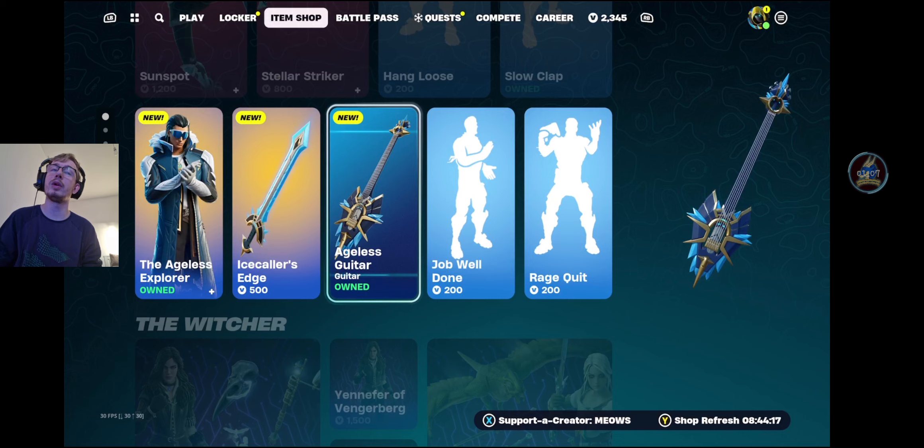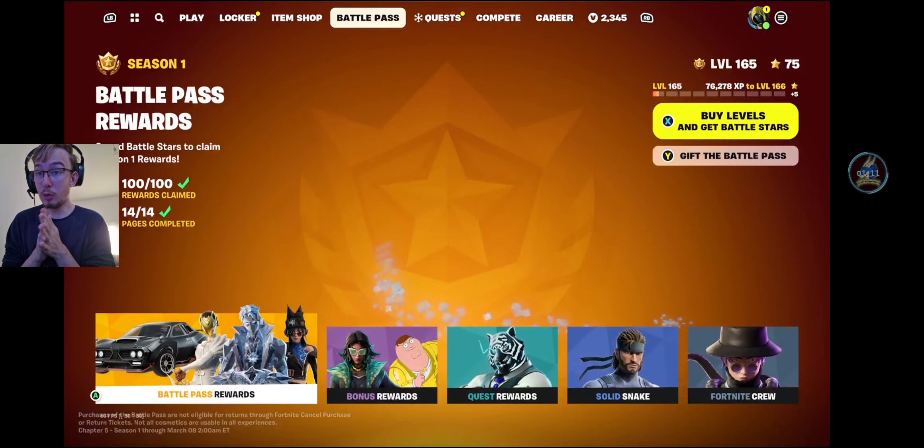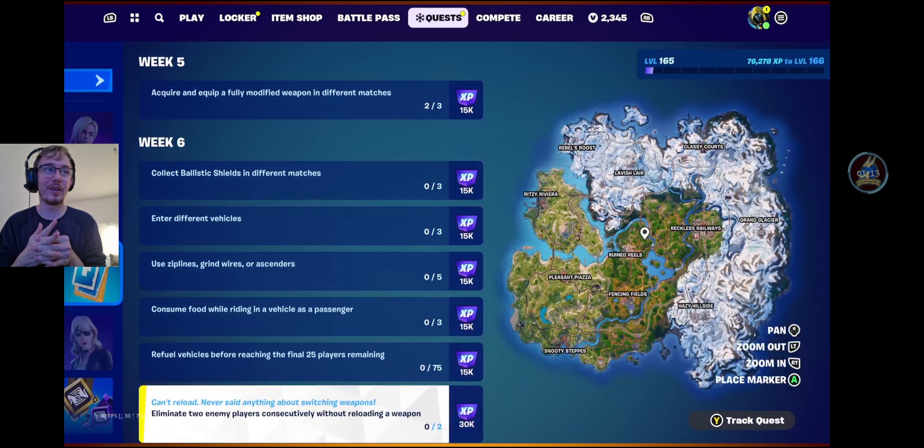We also have to focus today on the fact that there is an unvault — which you guys might have seen in the thumbnail — being the lock-on pistol is back, and also our week six quests, which are a couple of them quite simple.